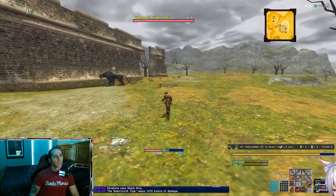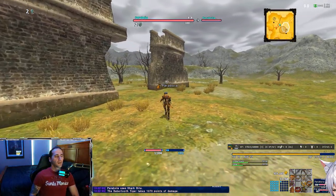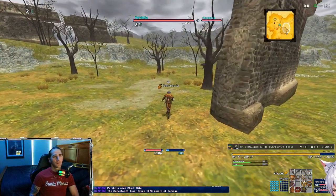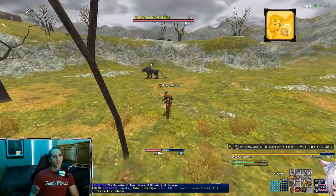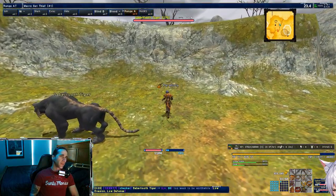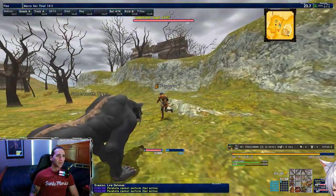I recommend this farming area anywhere from level 45 and up. These Tigers are a little weaker than the ones over in Budacene Glacier, but they're not a pushover either if you're a lower level. This one's right here, level 30. Normally after doing those two you'd come over here and kill this one. You used to be able to pull the one up here, but thanks to the LOS update, that's no longer a possibility.